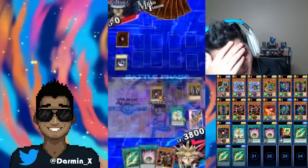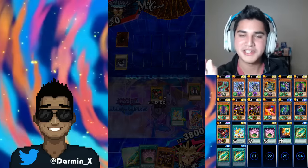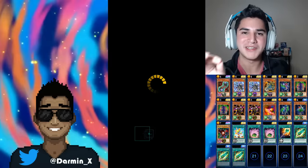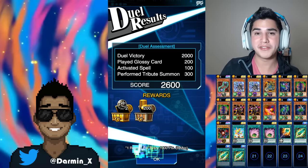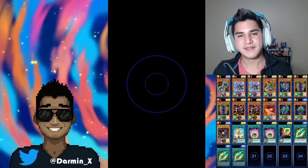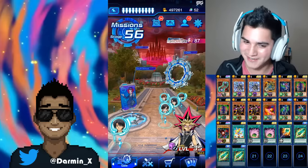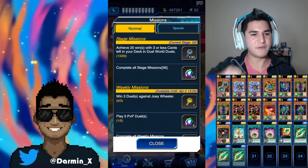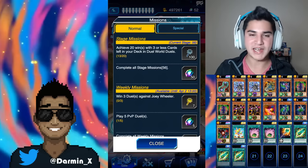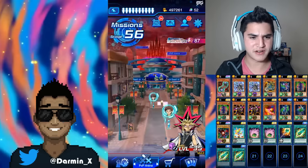I have four cards in my deck. I literally just pointed out that I really need to get three or less in my deck — I'm smart, I'm the world's smartest duelist. But yeah, we did it. We recorded, and we'll get to stage 57. I do have all the other cards that I need.